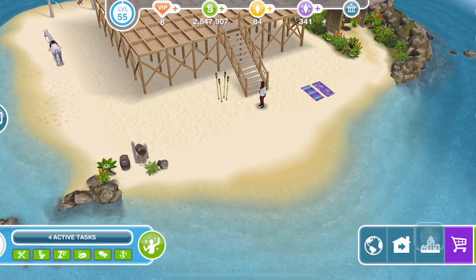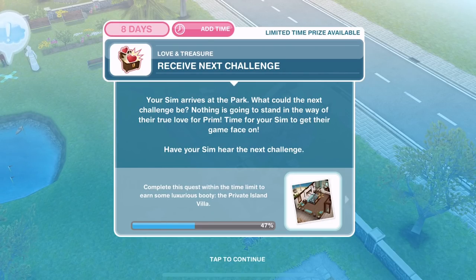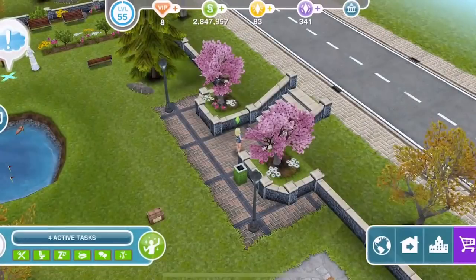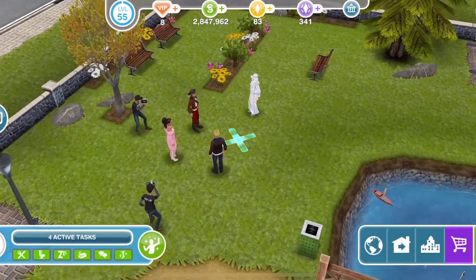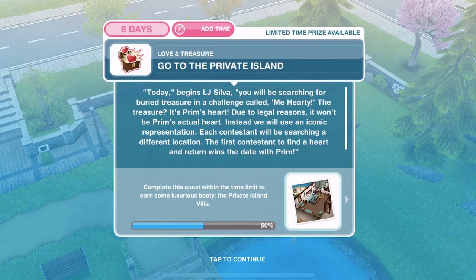Have your sim go to the park for the next challenge. Your sim arrives at the park — what could the next challenge be? Nothing's going to stand in the way of their true love for Prim. Time for your sim to get their game face on. Have your sim hear the next challenge. So let's go ahead and click over here where the exclamation mark is and receive the challenge for thirteen hours and twenty minutes. We have received the next challenge. Now we need to go to the private island.